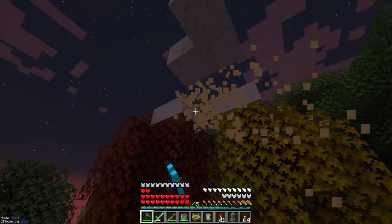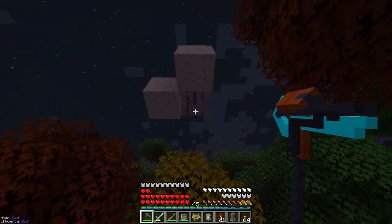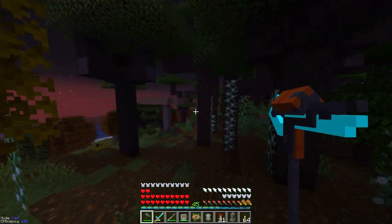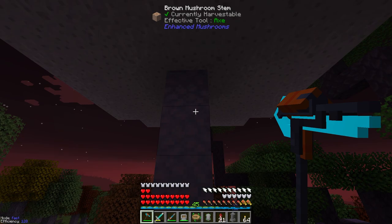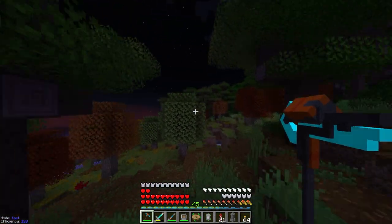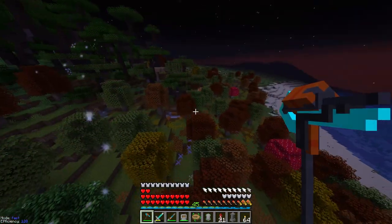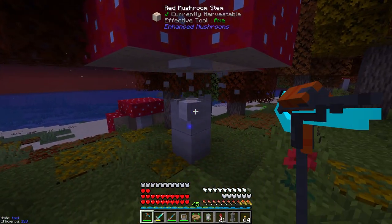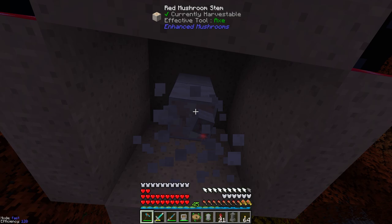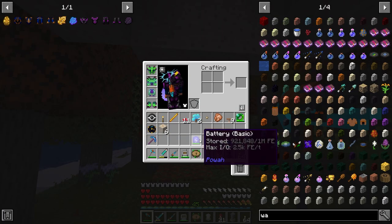They actually have a use and you can farm the wood. I think you can grow regular mushrooms into their larger variant, and by doing that you're going to get these new stems. That's pretty cool. I want to see what the red mushroom looks like because I think these are also really nice. These are really good building materials.